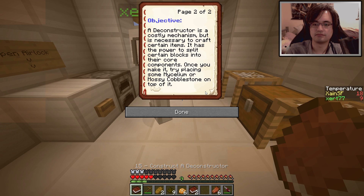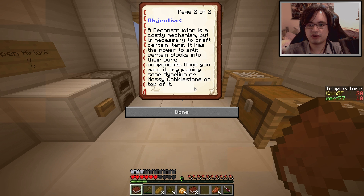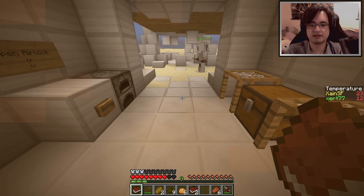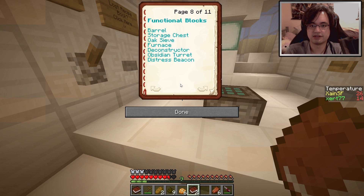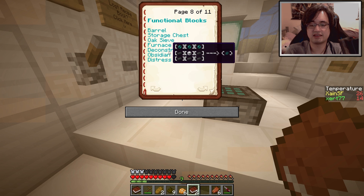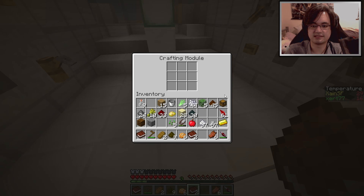What's our quest? Constructor/deconstructor - oh, mycelium! A deconstructor is a costly mechanism but necessary to split certain blocks into their core components. Once you make it, try placing mycelium or mossy cobblestone on top of it. We have to make a deconstructor next. We need ender eye flaps - we need to start killing some endermen. And I need an iron block and some galvanized steel - bloody hell, that's a lot of stuff. I've got 44 bone meal.